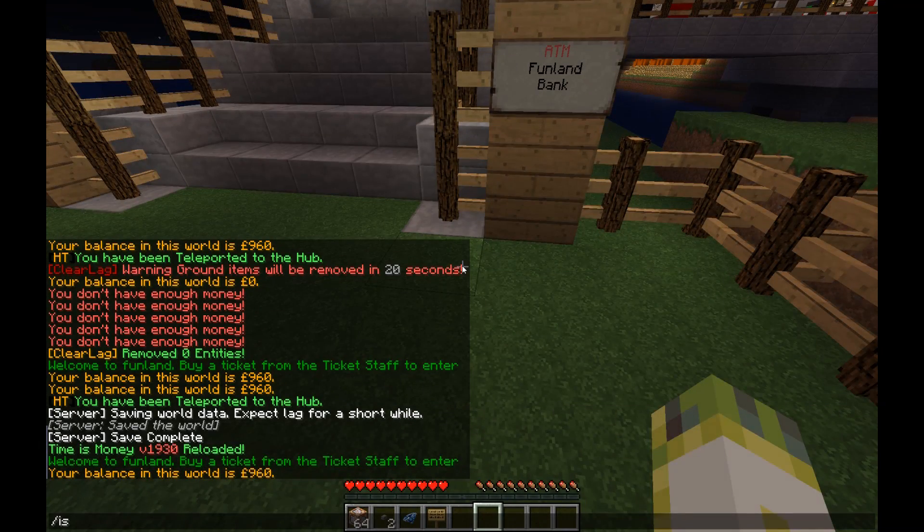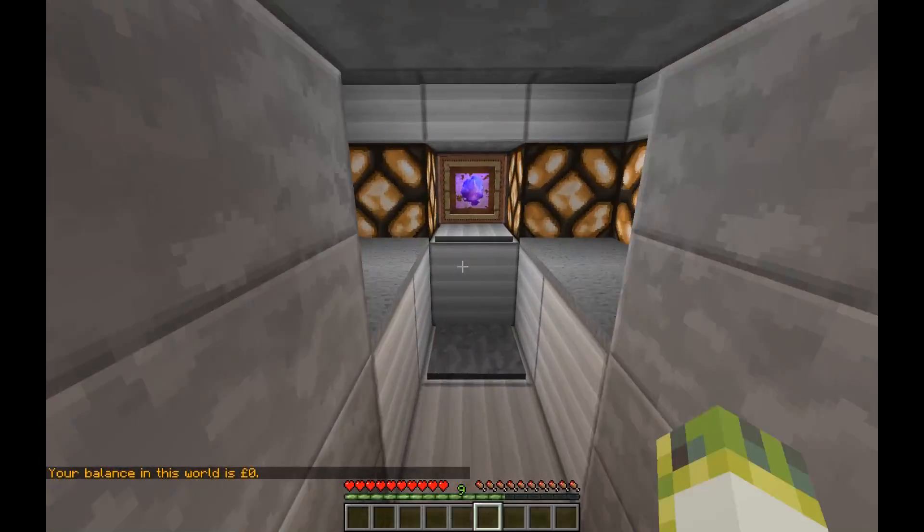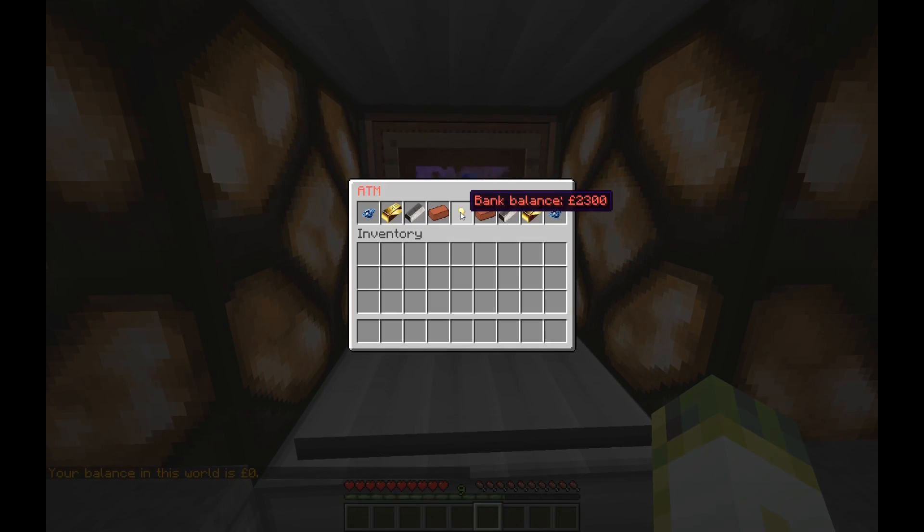Going to Skyblock — which isn't grouped — this should show a different figure to the other two worlds. And it does: it's showing 2300, confirming that the grouping is working correctly.